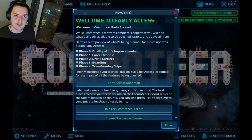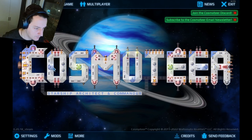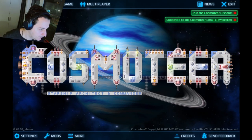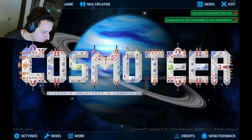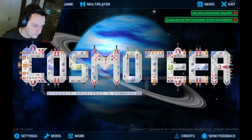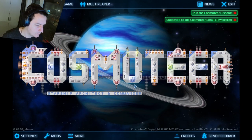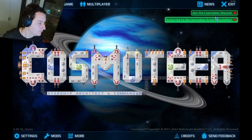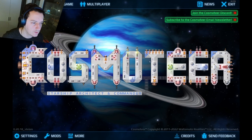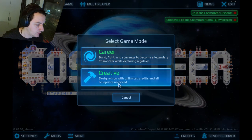Hello everyone, this is Night Lurk with Cosmoteer. So cute — look at this, it has little nice small details. There are small people over here; if you watch carefully, those are ceiling windows and you can see people moving inside. Very cool. Join the Discord maybe later, subscribe to Cosmoteer — good idea.